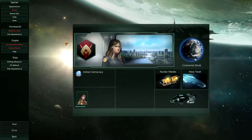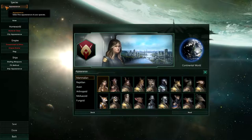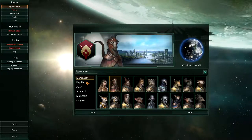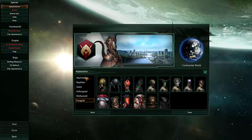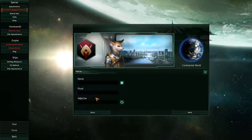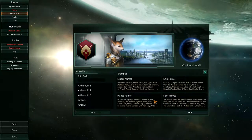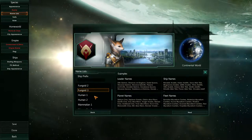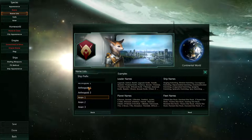You can actually create your own empire, or you can click on one of these and edit it. I'm going to go to Create New just to show you the depth. Right off the bat you choose appearance — you can choose different portrait types: mammalian, reptilian, avian, anthropoid, arthropoid, and all kinds of other races. You choose your own portrait, the name of your species, the plural of your species, and name lists. You can even change your ship names — that's insane that they actually give you that option.